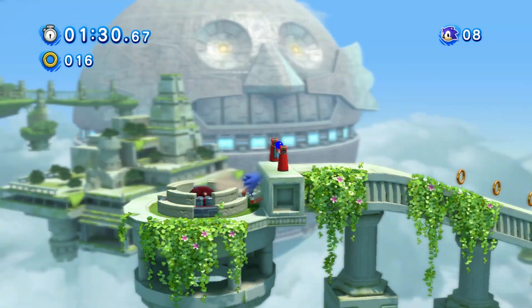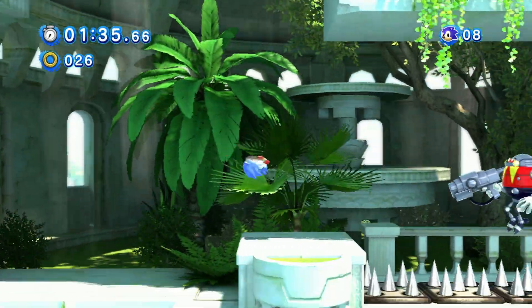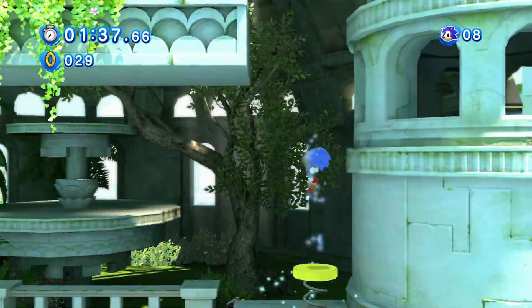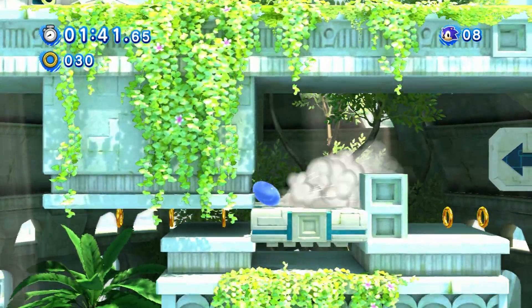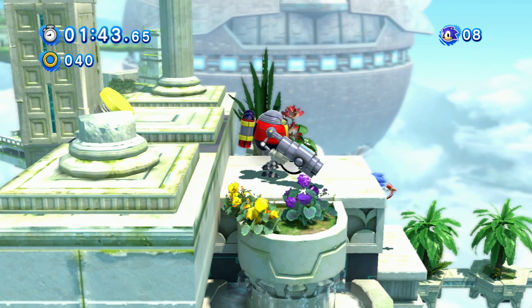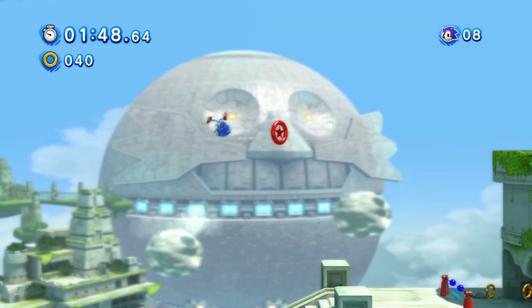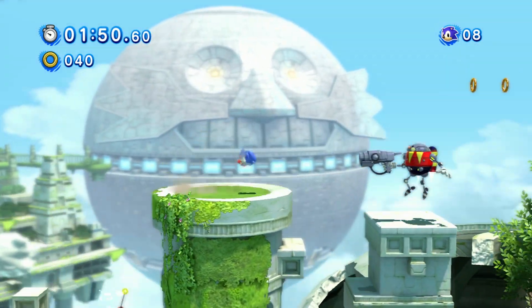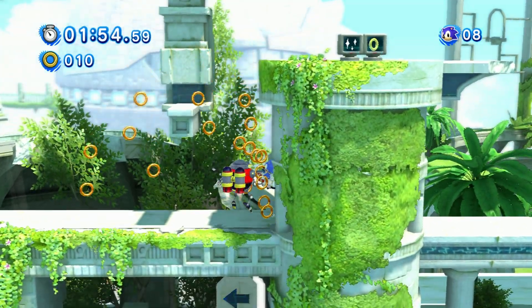Okay, jump, jumpity jump, hoppity skip, and then get into this thing — red balls. Okay, here we go. Jump up here. I have no idea where any of the red rings are in this stage. Okay, wait for this to go and then launch. Okay, hello, bye.